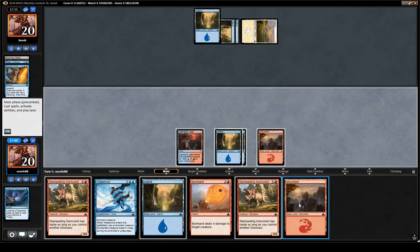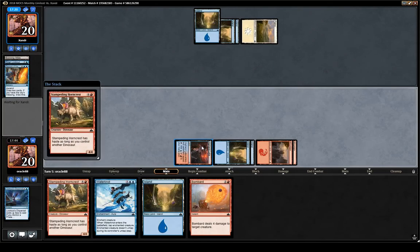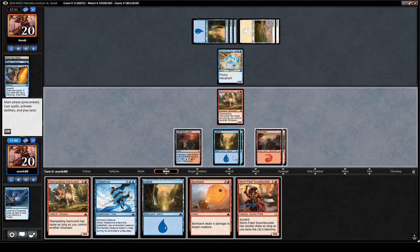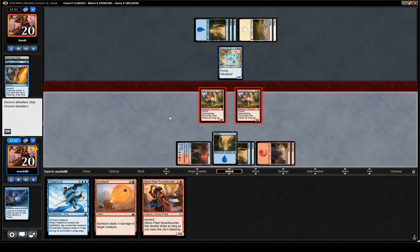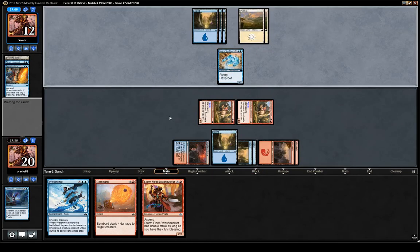This is not too impressive if they have to discard, but they found the land. Horncrest into Horncrest could be kind of good, especially if their best play is a 3/2 flyer — you don't really want to be on a 3/2 flyer plan when you're getting beaten down with a bunch of 4/4s. If they don't have Ixalan's Binding they're going to be in a lot of trouble, and even if they do they can probably deal with one Horncrest but most likely not both. That's very strong, but they still need to find the Rival.